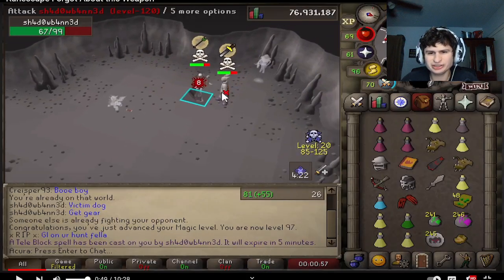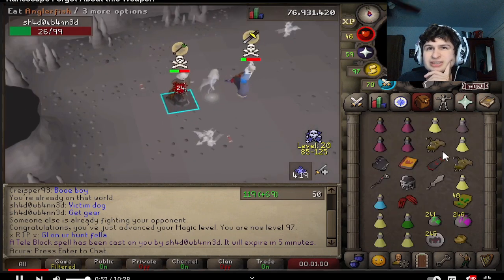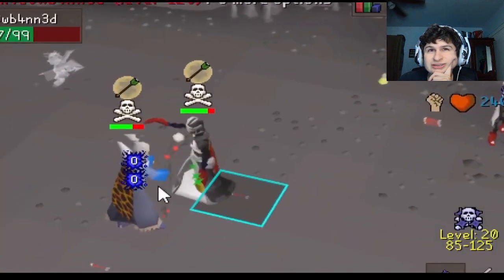That guy looks like a feast, bro. Regular nets — what are you doing? Oh wow with the mystics. So this account is stacked — it has elite void, inferno cape, and if you've watched any of his other videos, it has the colossal blade.